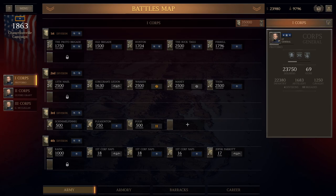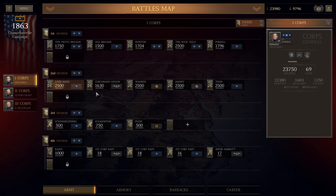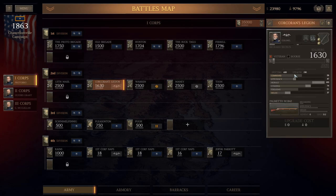Core commanders don't contribute to your command points at all — that's only your division and brigade commanders. Your command points and efficiency are going to be directly dictated by your brigades and divisions. Core commanders provide a completely different function, which I'll cover in a moment.